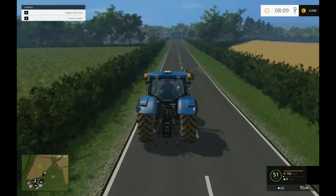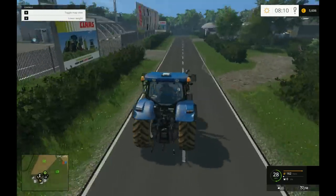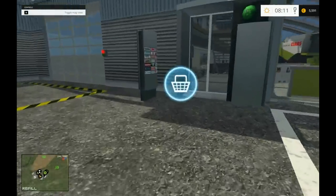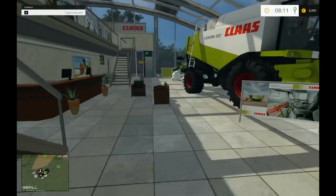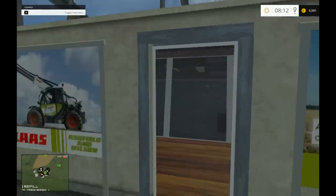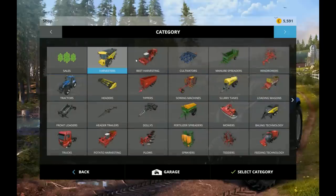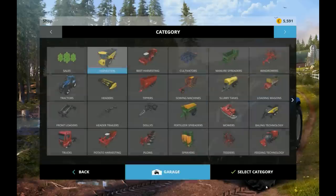Looks like we're coming into the town in inverted commas. So let's have a look one by one - what looks like another house, we've got the big Class dealer. Let's have a look in here - I know it sounds stupid but let's see what they sell. Does that have any bearing on what's in here? I guess not - because it doesn't even have a Class combine. Disappointing.